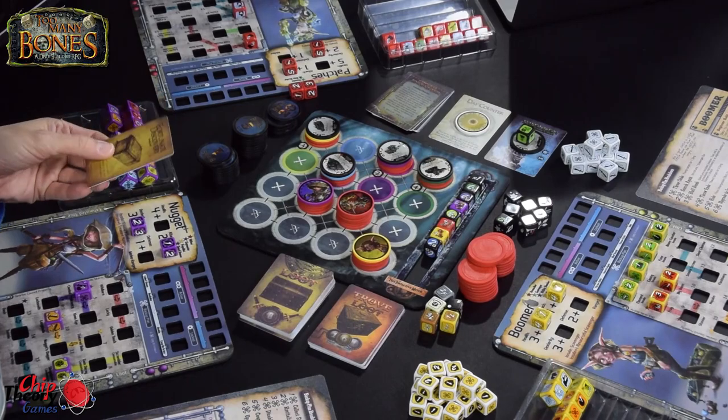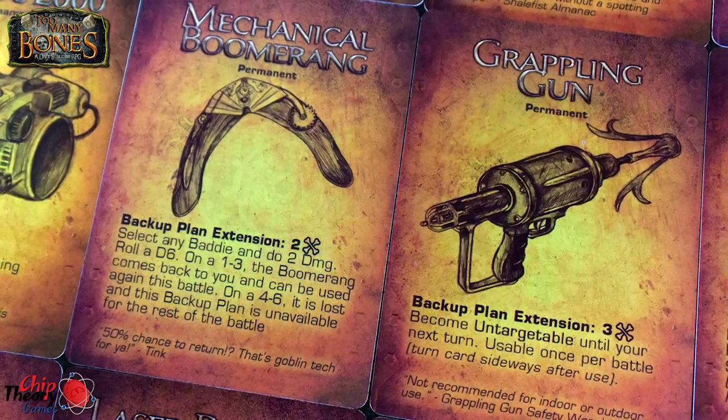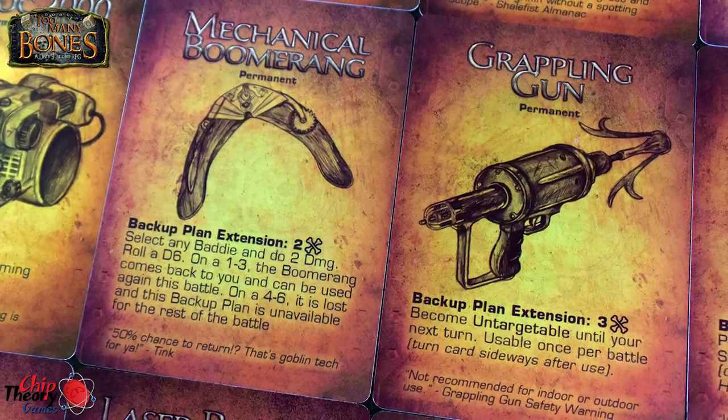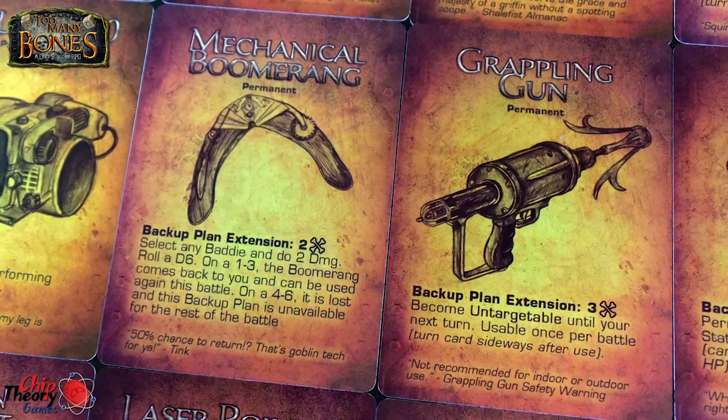These cards are almost like a wipeable placemat material — smooth on the face and rough on the back. You'll never struggle taking a card off the top; they just come right off. And thank god it's not just about the components, because the gameplay here is really, really solid as well.